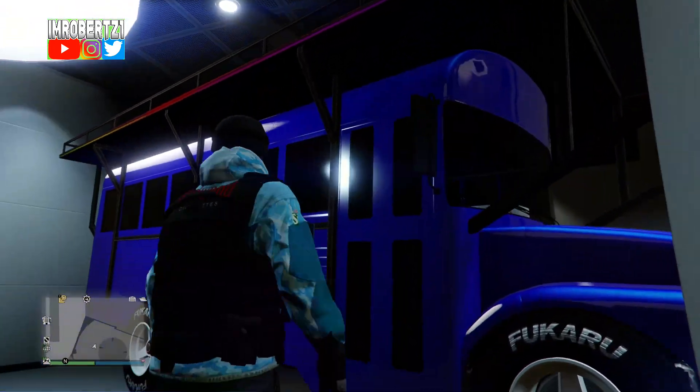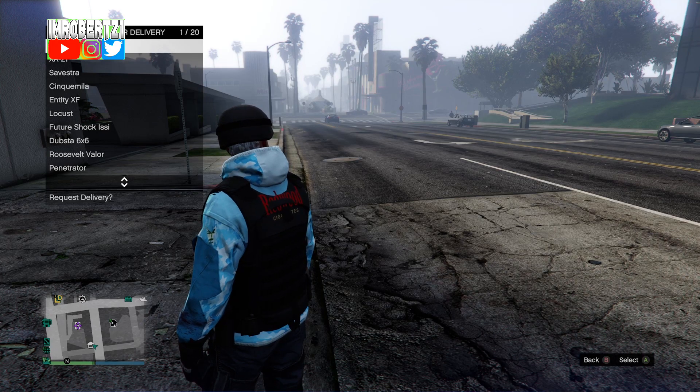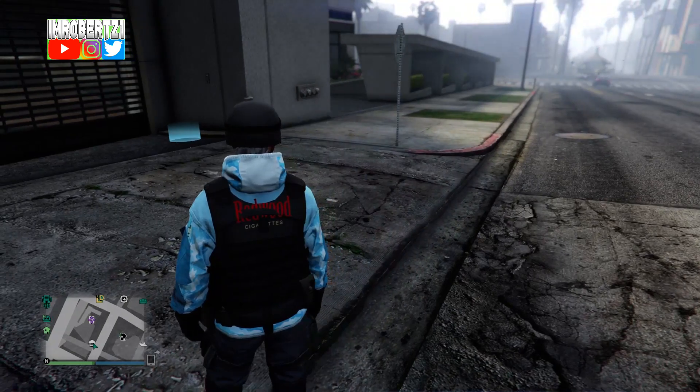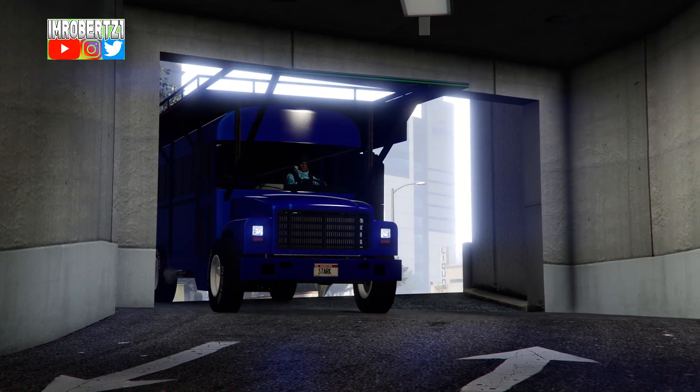The first thing you need to do is have a festival bus in the Maze Bank West CEO garage. Request the festival bus through the mechanic, then drive the festival bus into the CEO garage.